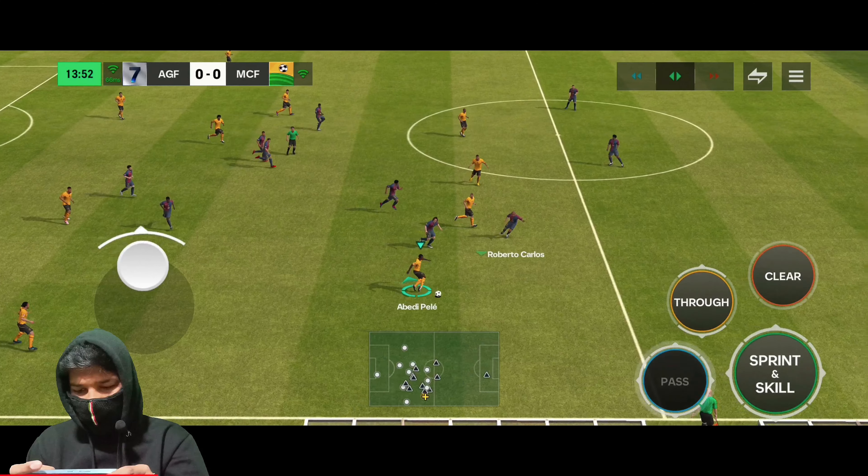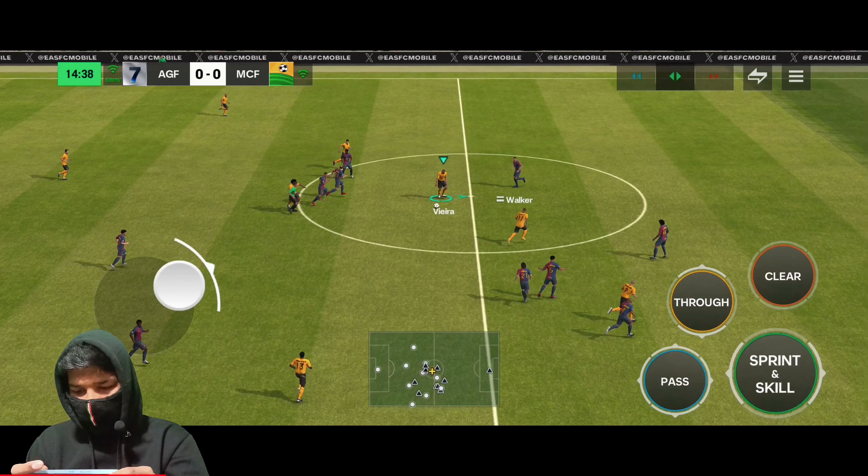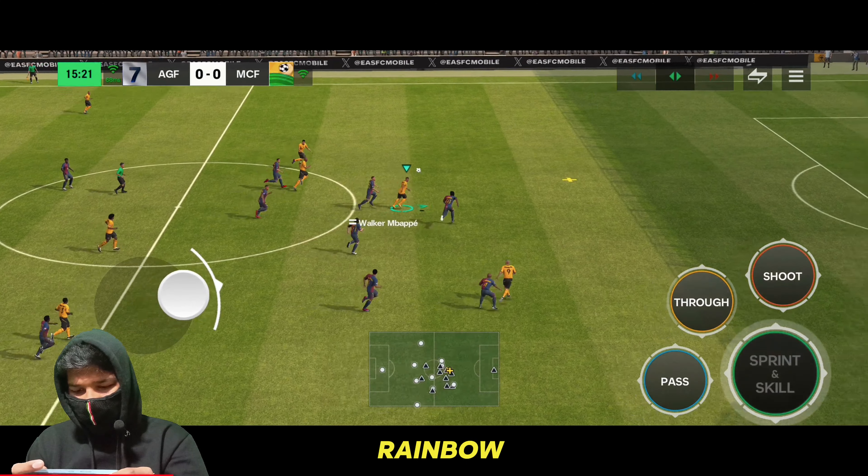What's up EG Army! Today we are back and we are going to do a skill masterclass. We are going to use the rainbow skill and master it. For that, you need to have the rainbow skill unlocked — you need to buy it from the store with 1000 gems, and your player should have at least four-star skill moves.